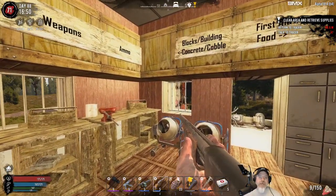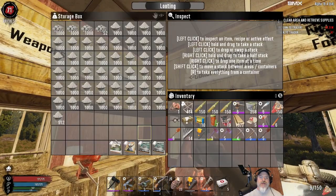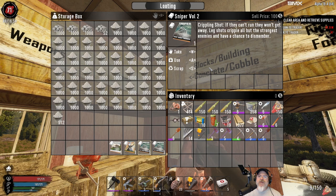I am back at the base and I've got a lot of things to show you. So I've basically purchased most of these from the trader - I wanted to consume them on camera. We got Sniper Volume 2 - leg shots cripple all but the strongest enemies. Sniper Volume 3 - head shots have a chance to stun and greater chance to dismember.